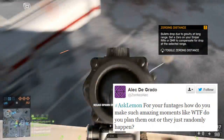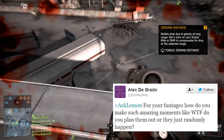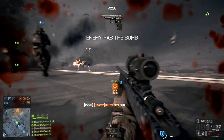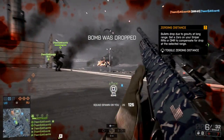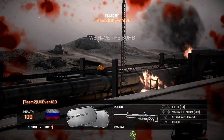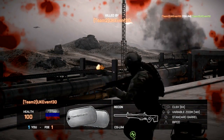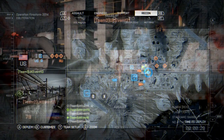Zorkes Alec asks: for your funtages, how do you make such amazing moments — do you plan them out, or did they just randomly happen? Well, what I do with funtages is I pick any game I want to make a funtage on, record an hour's worth of gameplay, and then cut it down into normally about 20 minutes of the best moments. I don't necessarily plan funtages, but I kind of outline what I want to do in it.